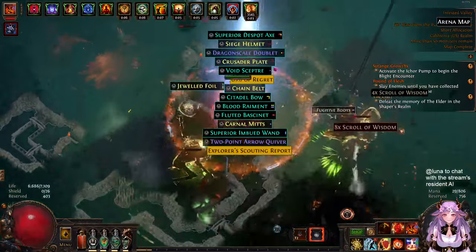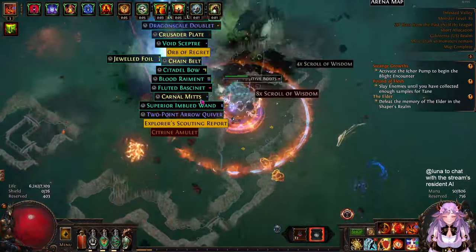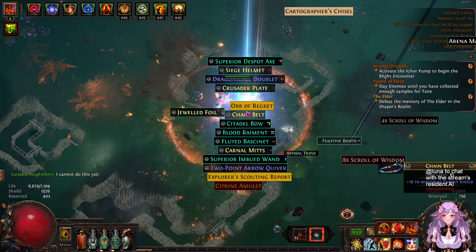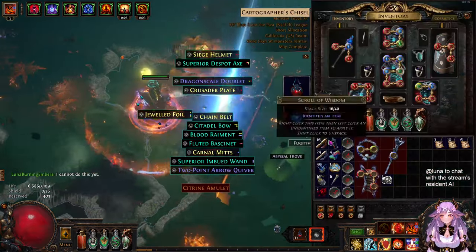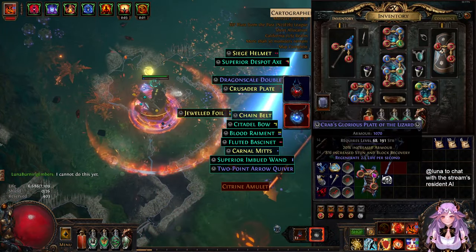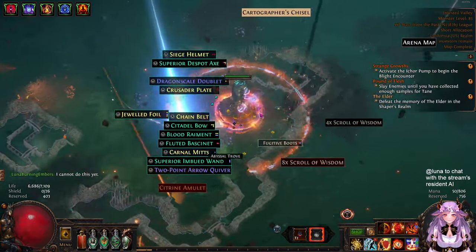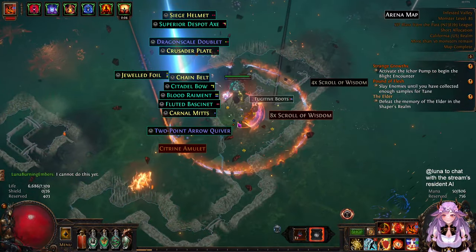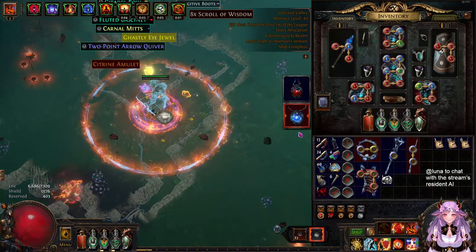It's just Righteous Fire with explosions. That's basically the mapping showcase - pretty comfy stuff. Level 95, 90 all-res, 24,000 armor, 1.3k regen which is low but enough, 76 chaos res, 37% chance to block attack damage, ignite immune.